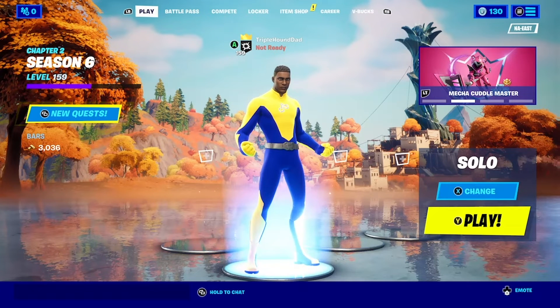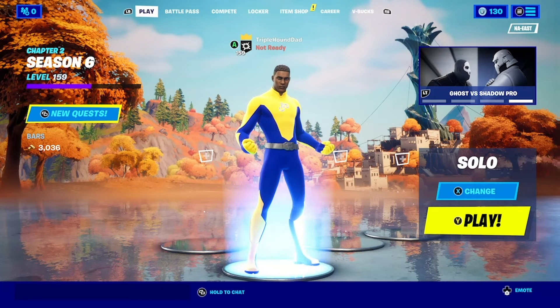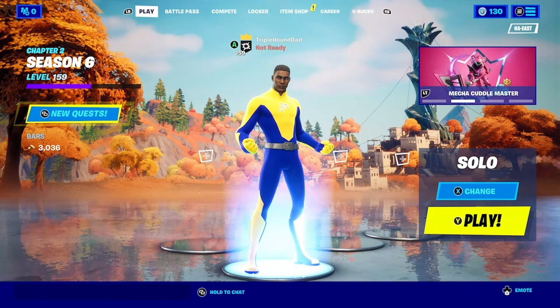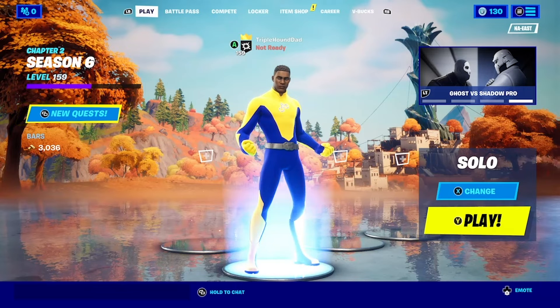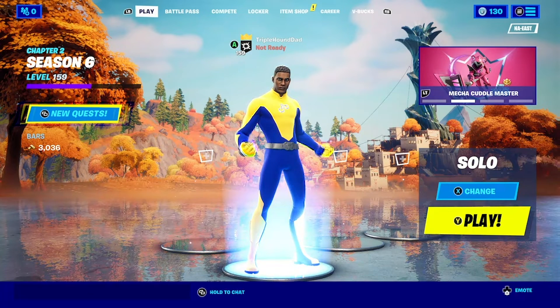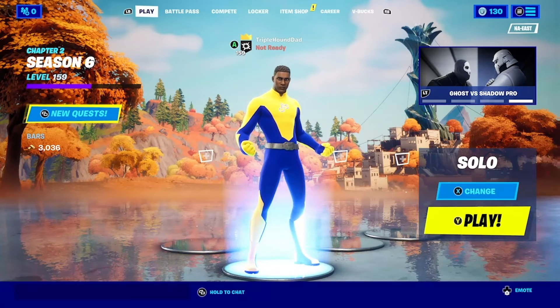That is our best try at making a Luke Cage skin customized here in Fortnite in response to a viewer request. If you like this, please do like and subscribe, check us out on Twitch, Twitter, and Instagram at Triple Hound, and use code Triple Hound in the Fortnite item shop and Epic Game Store. Keep those requests coming in the comments below — we don't make every single request but we love to see them. We're going to drop into a little bit of gameplay just to see him on the map, open some chests, fire some guns, and see if he looks the part with the chains and everything.